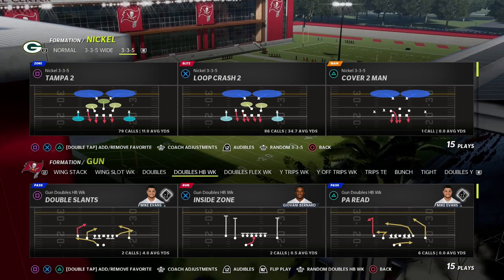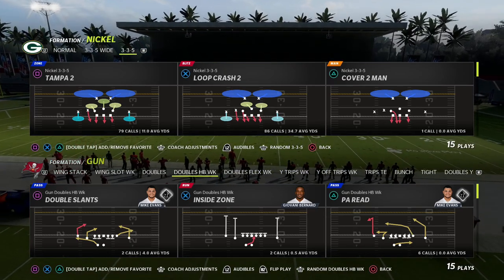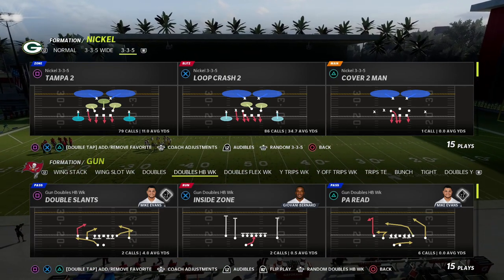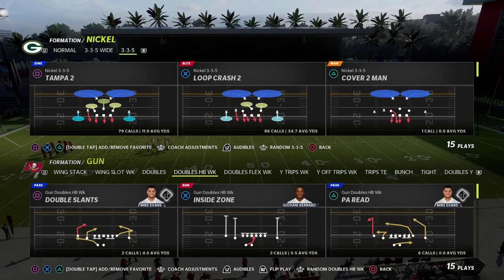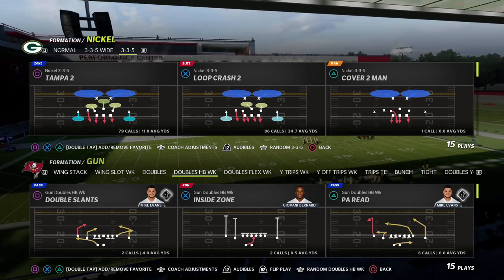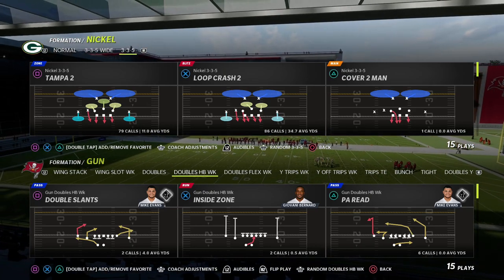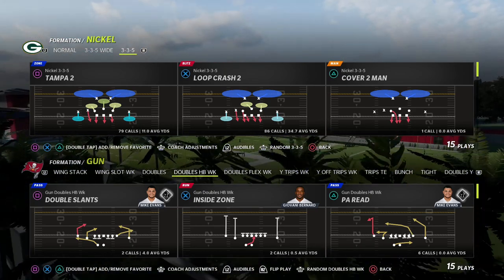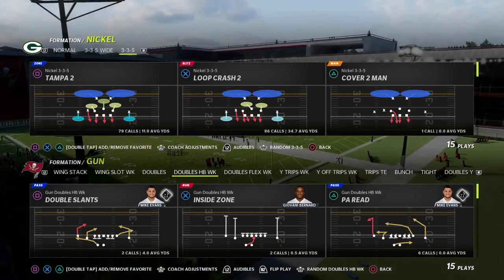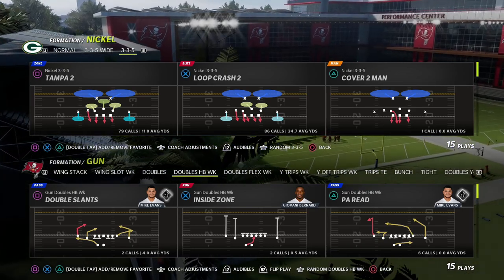Because of the personnel you can get on the field to actually run this defense. Before we go too far into the video, if you want my full nickel 335 wide defensive ebook, I'll put a link in the description. By joining my Patreon for only $10, you can get my entire 46 defensive ebook — 335 normal, 335 wide, nickel normal, big nickel, over G, dollar 326, and all the bear defenses completely broken down.